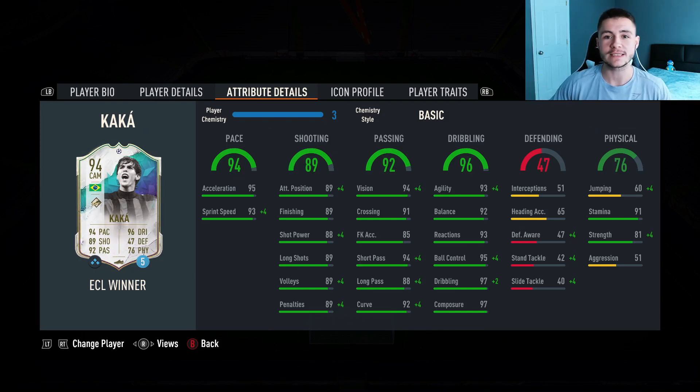96 dribbling is obviously where the card is going to excel the most. He has 93 agility with 92 balance, 93 reactions, 95 ball control, and 97 composure — he should feel extremely quick and swift on the ball. 47 defending, but you're not really going to be put in situations where you're defending with Kaká. He does have 76 physical with 60 jumping, 91 stamina, 81 strength, and 51 aggression.